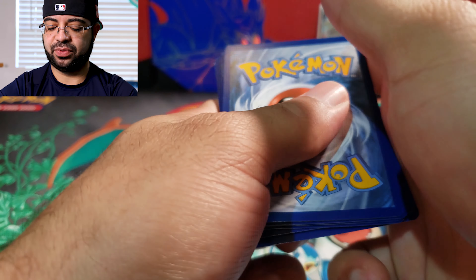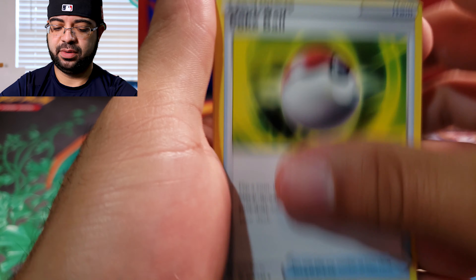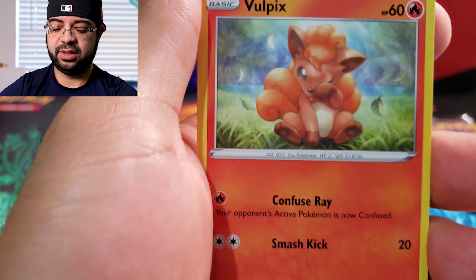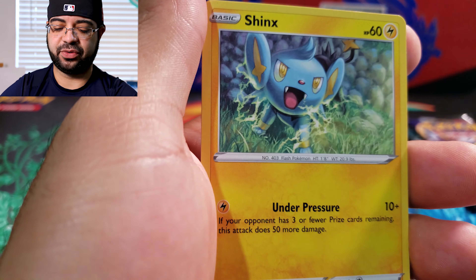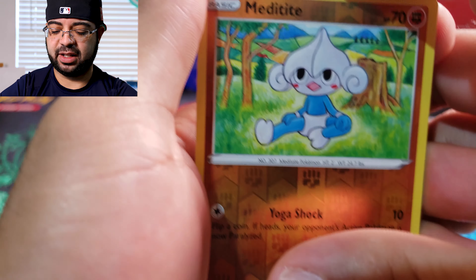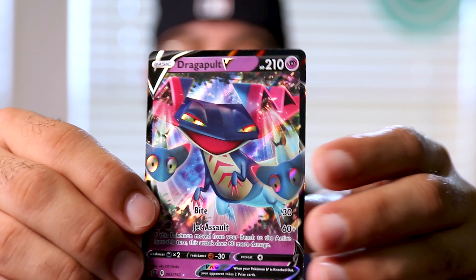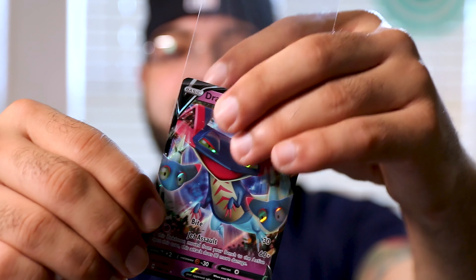All right, forward to the front. Bogy Ball, Speed Energy, Vulpix, Cofagrigus, and the last card — oh nice, check it out, we got Dragapult V! Going to be sleeving this one up.